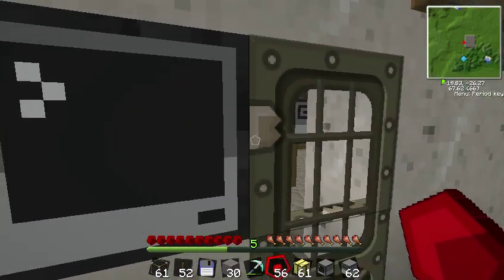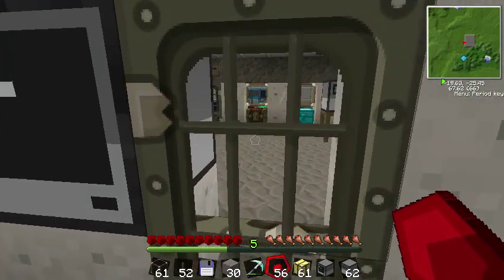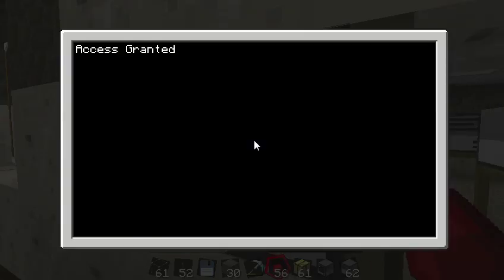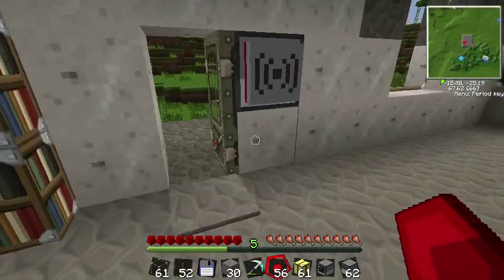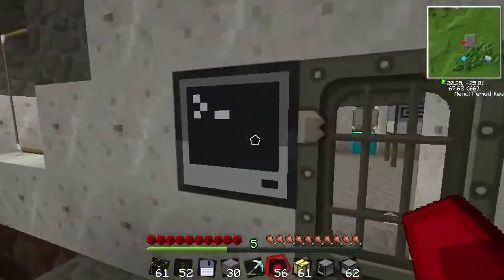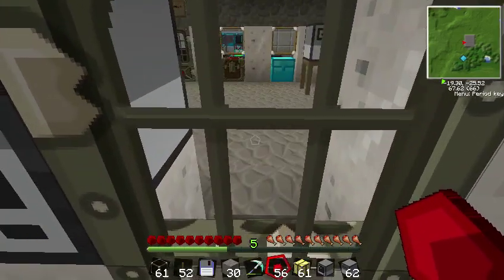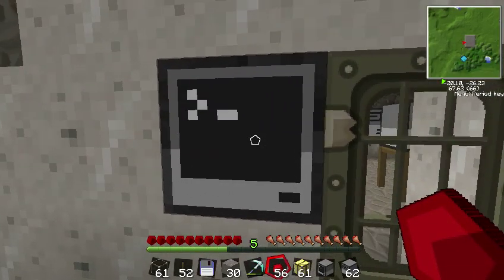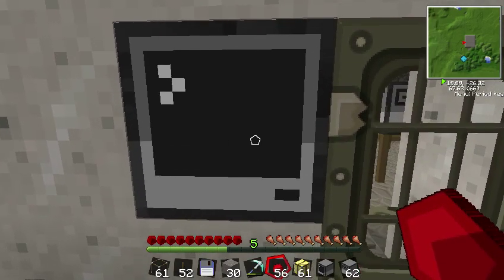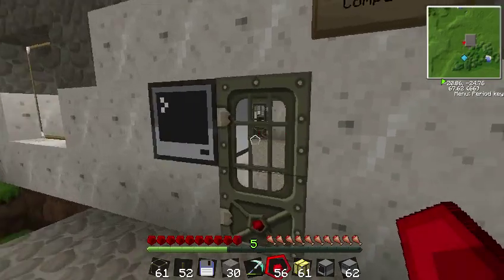Today I wanted to show how you can use these little computer terminals to password protect your doors. I'm going to go ahead and log in — and sometimes this door glitches, but it worked out just right this time. You can see the little modem on the back. If you type in the wrong password, you can't get through the door. It's a really nifty way of adding a password.